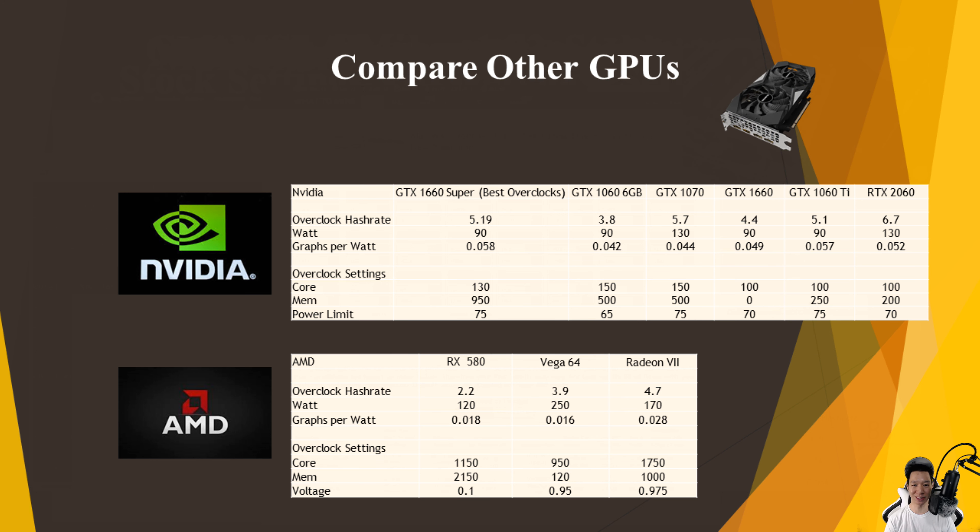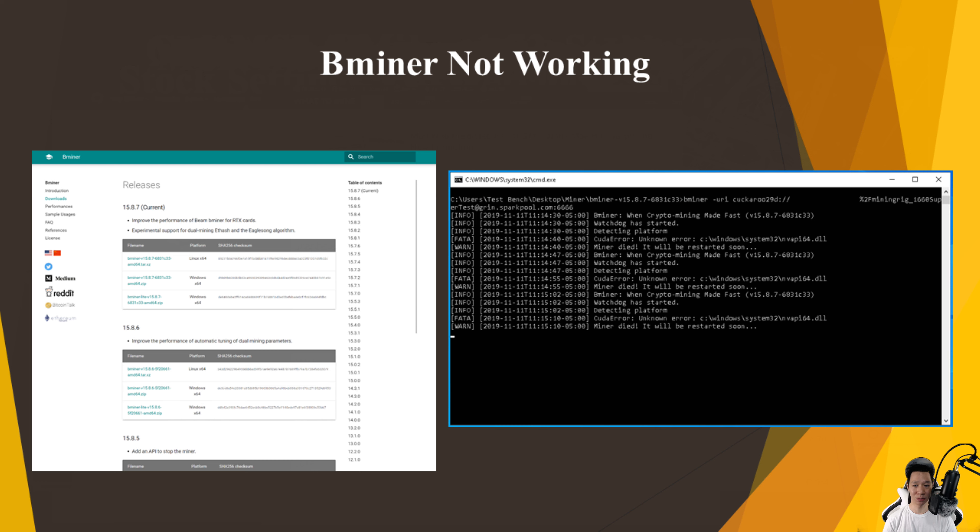In conclusion, the GTX 1660 Super is one of the best budget graphics cards for mining, and overall when it comes to mining Grincoin, Nvidia graphics cards are more efficient compared to AMD graphics cards as of right now. I did want to test another miner program called BMiner, but unfortunately with the updated video card driver BMiner stopped working, though this should be patched up pretty soon.